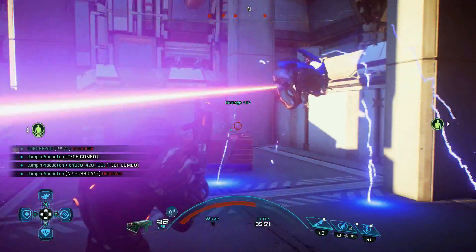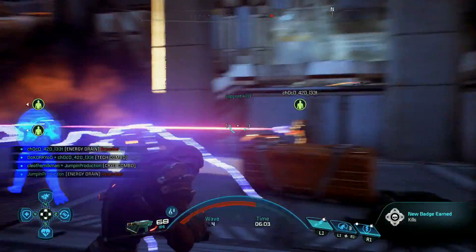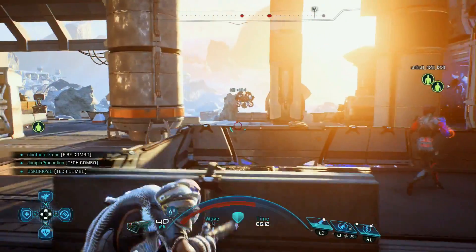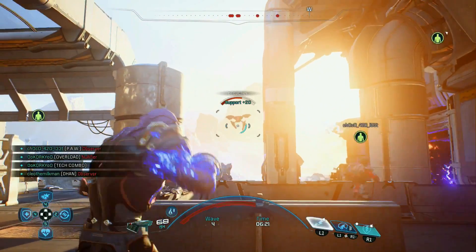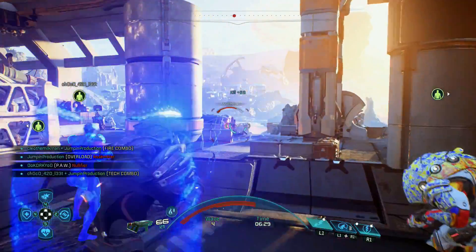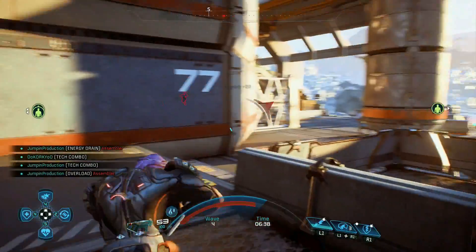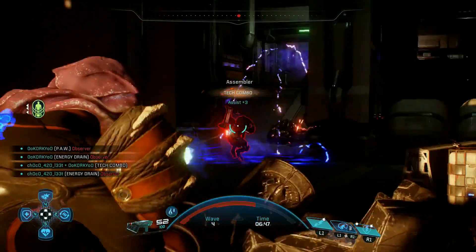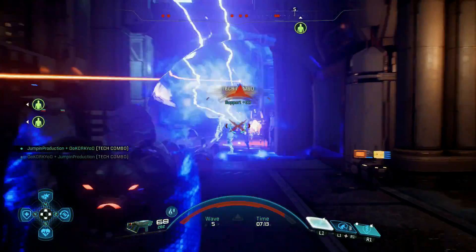When you increase the base damage, all those percentages from the Rage tree increase that dramatically. I've seen Krogans on Gold one-shotting basic enemies with the headbutt — and that's without any melee perks, just going for defense perks. The Krogan Vanguard melee build is absolutely real right now. If you want to go wreck everything, try out the Krogan Vanguard — the headbutt speed plus all the melee bonuses does serious damage.